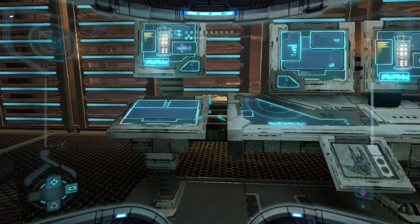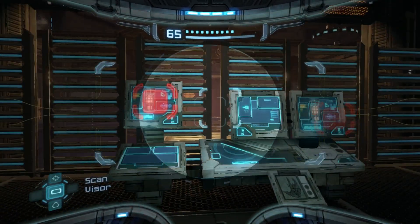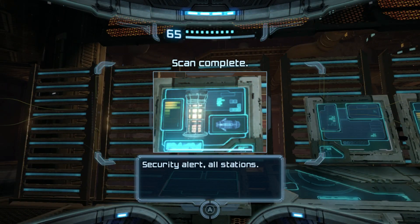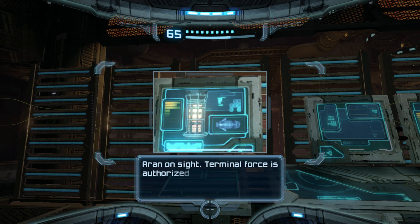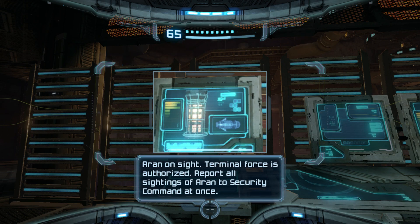Can hear an item around here. Security alert all stations: Bioform Samus Aran has made planetfall on Tallon IV. The Hunter is among us. All units are hereby ordered to attack Aran on sight. Terminal force is authorized. Report sightings of Aran to security command at once.